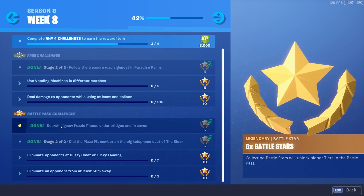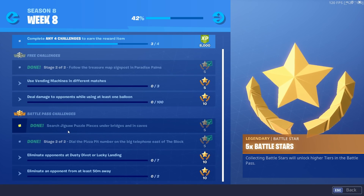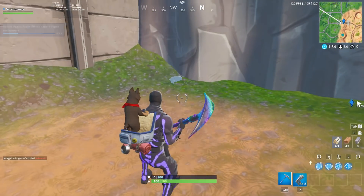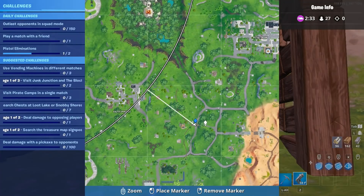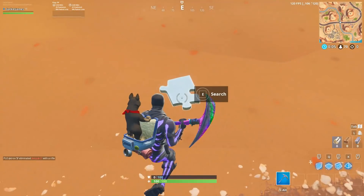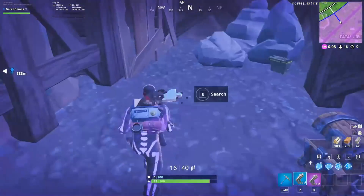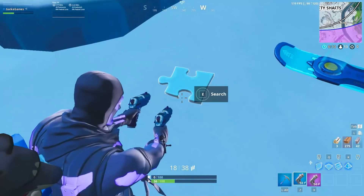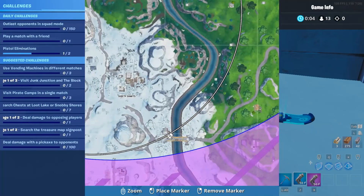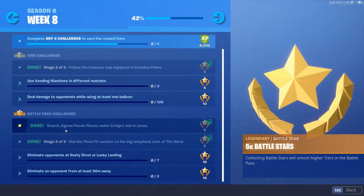Now for the paid Battle Pass, the first challenge is search jigsaw puzzle pieces under bridges and in caves. I'm going to show you where I found them. When the puzzle pieces come together they actually make one of the aliens from Save the World — I was baffled when I first saw that. It's really easy to find these pieces; I found them all pretty fast at the normal bridges and caves. I'm probably showing you on screen where they all are, but it's a pretty easy challenge either way.